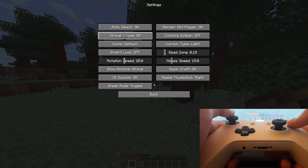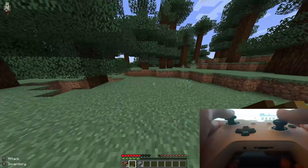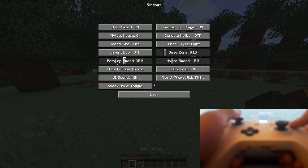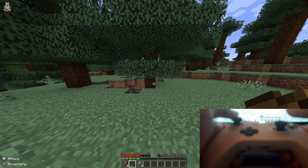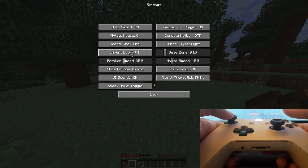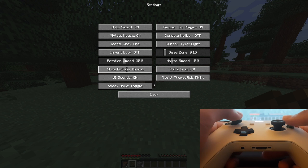Looking at Settings, you can see a lot of different options. There's an Icons setting that changes what the tool tips look like. For example, you can change it to Xbox One to see colored button icons. If you're on PlayStation, you can change it to PlayStation 4 so the inventory shows as a triangle instead of Y. There's also Invert Look, which inverts the vertical camera axis. You have Rotation Speed to control how fast you look around. And Show Actions lets you set tooltips to show All, Minimal, or None.